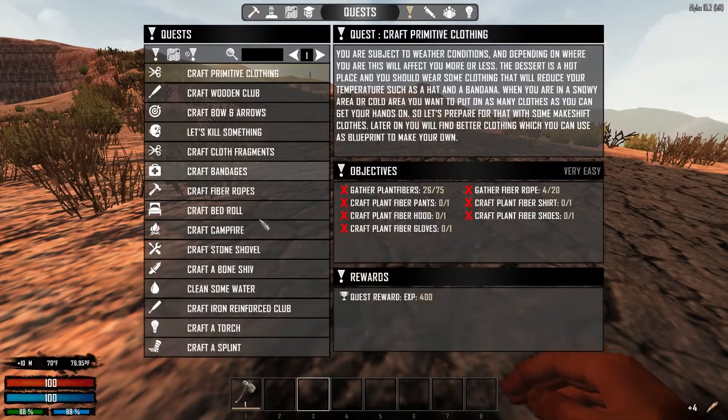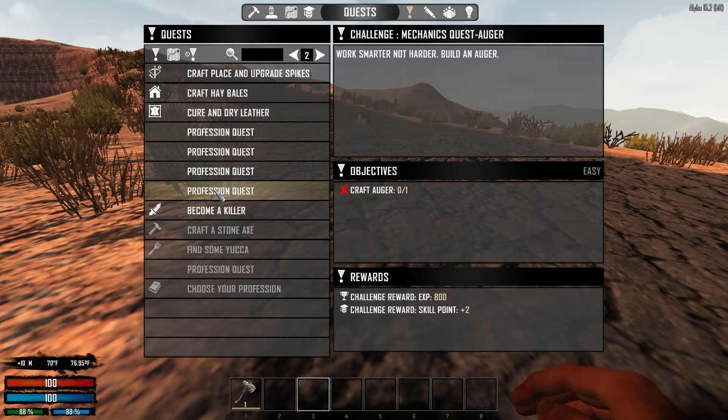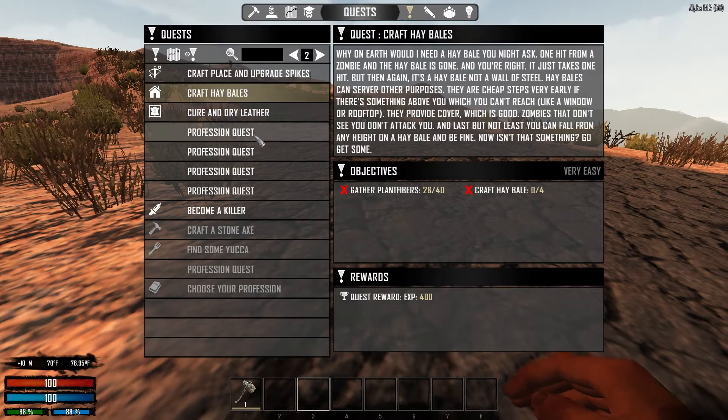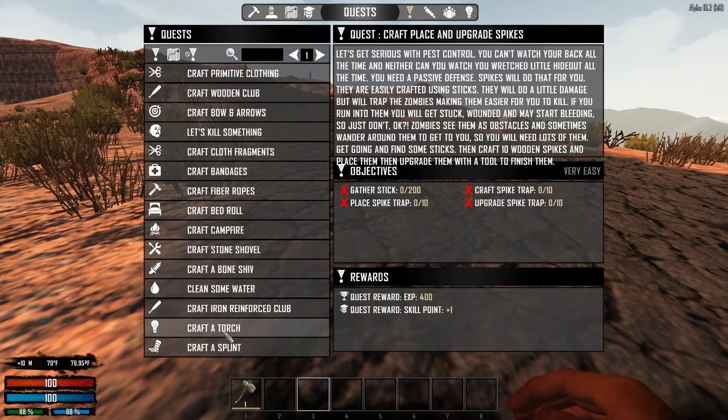Let's take a second before we get out of our zone and go over our quests. Become a killer — kill any zombies. Profession quest: craft an auger, craft a chainsaw, gather mechanical parts, craft a wrench, cure and dry leather, craft hay bales — I have 26 of 40 plant fibers needed — craft and place upgrade spikes, gather sticks, craft a splint, craft a torch.